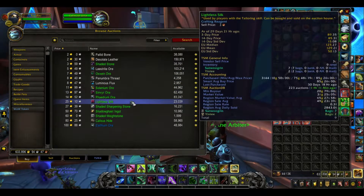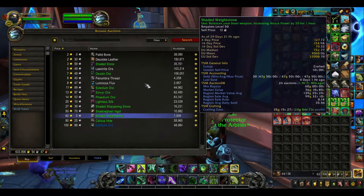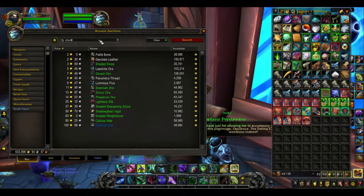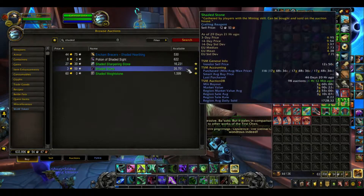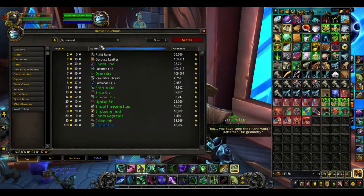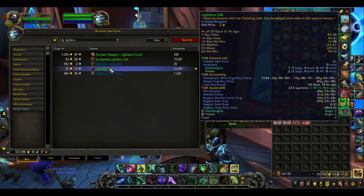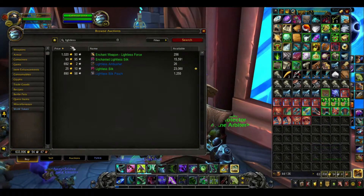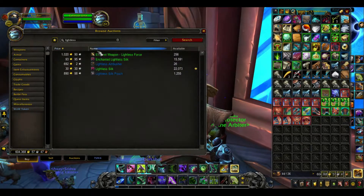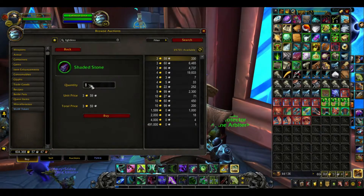Shaded stone — three gold. My light plus lightless silk, and it's 25. So it costs 27 to make and it sells for 60. We're definitely going to pick up some — as much as a thousand. We'll pick that up and then go back here and pick up a thousand of these.